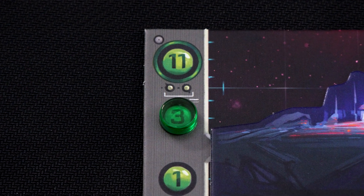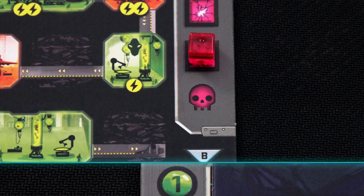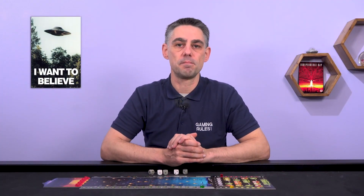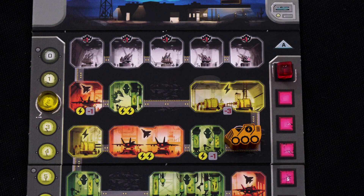Your goal is to get your research marker to the top of the research track before the aliens destroy your city, either by your damage marker reaching the bottom of its track, or the mothership descending to the row marked with the skull. Each round of the game has three phases: the dice phase, in which you will roll your dice and then one by one place them on rooms within your base — this causes the alien ships to move closer to you.